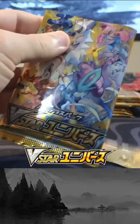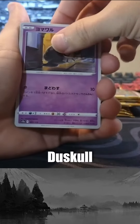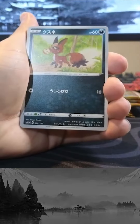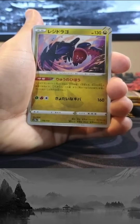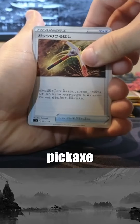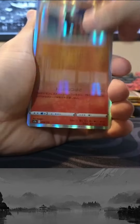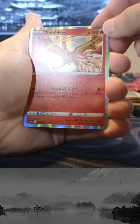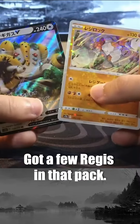Alright, let's get into some more V-Star Universe. Cut open this first pack, and we're starting things off with a Duskull. Got the Sheep, Nickit, stealing a little pair, got a Bank, got the Dragon, and look at that little icon there — Pickaxe. Got Reggie Gekas, V, Arcanine, Moltres, and Reggie Rock on the back. Got quite a few Reggies in that pack.